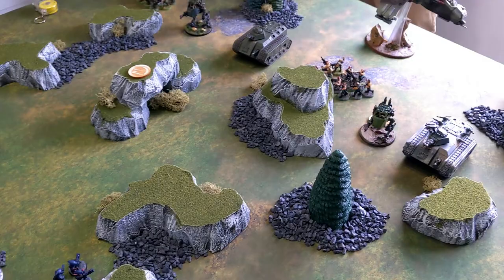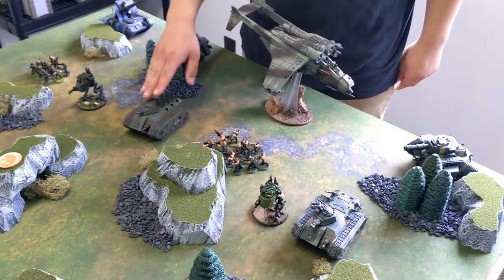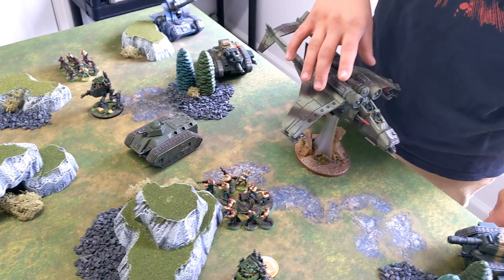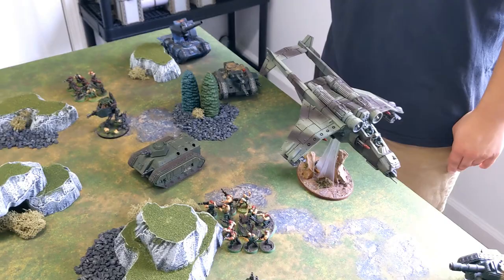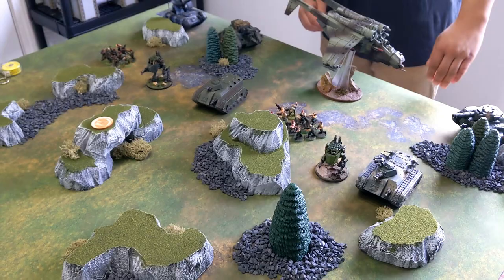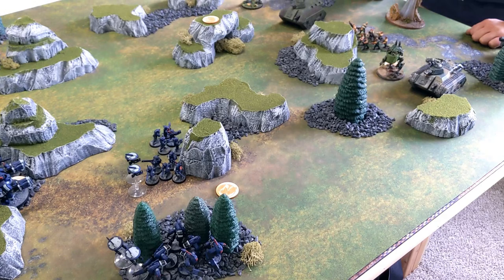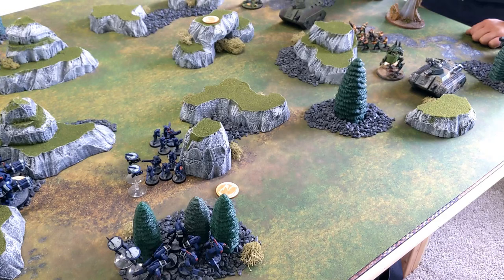Austin has an infantry squad, Strachan, and a Ministorum Priest in one Chimera; another infantry squad, Harker, and his company commander in the second Chimera; an infantry squad and his Astropath in the Valkyrie; and Sly Marbo in deep strike. His two battle cannons and Basilisk are at the back, with a squad on an objective and two scout sentinels moving up to flame things. I held back my stealth suits a bit since flamers negate their minus one to hit — for the greater good.